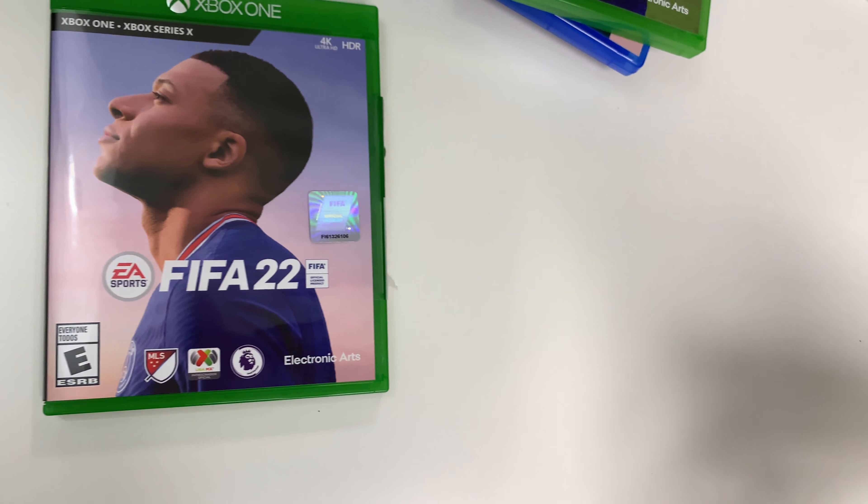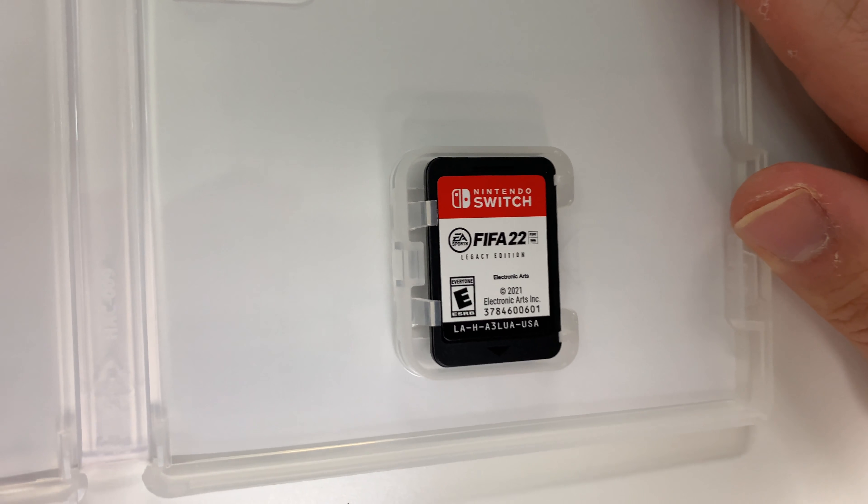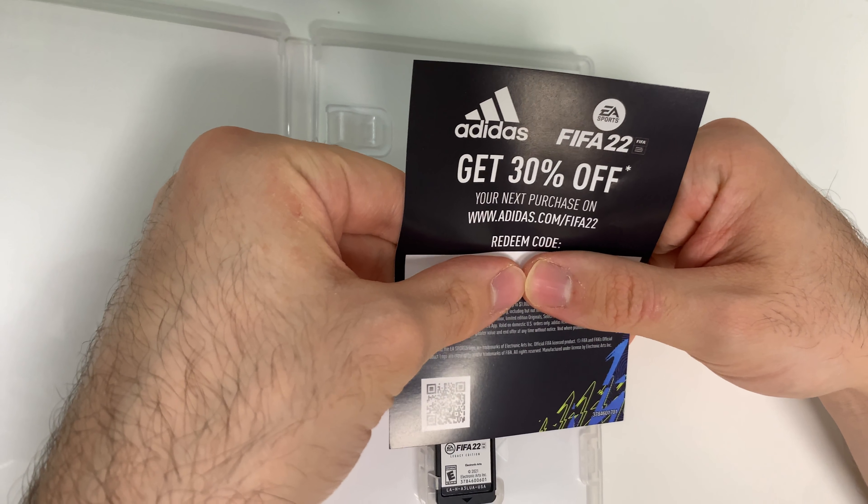And finally the Legacy Edition for the Switch, where we have the game card on the bottom right, and we only have one paper this time, which is just going to be the Adidas deal.